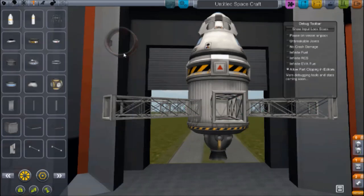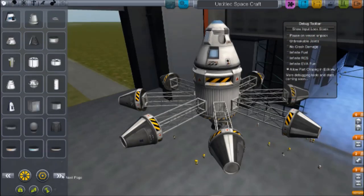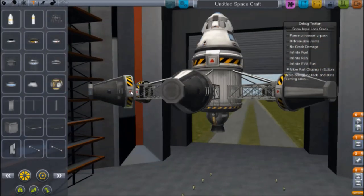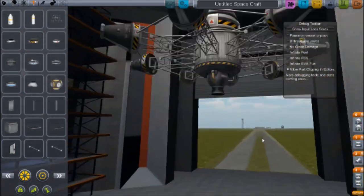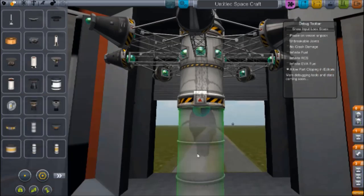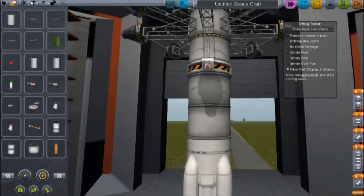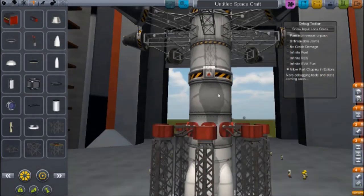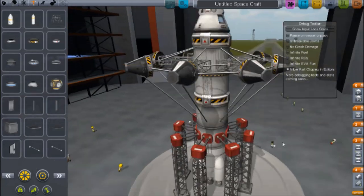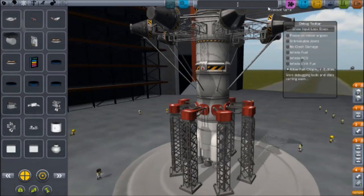As you can tell I've already built the command pod with some parachutes and a decoupler onto the bottom. There are the decouple things with the smaller pods with their own remote control units so that I can control them, because they don't start out with people in them. Now I'm making the main stage here to get it up into orbit. I'm going to be using cheats — infinite fuel and all the others — because it's just an experiment. Now I'm adding struts to make everything more secure. There's the command module plus the parachutes, some RCS to keep it under control.